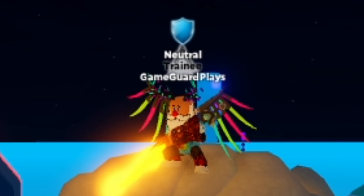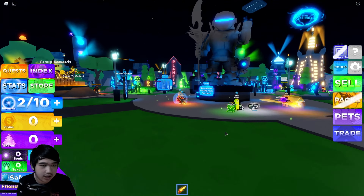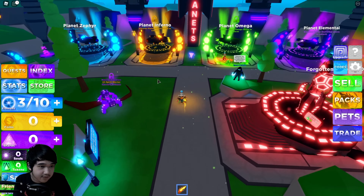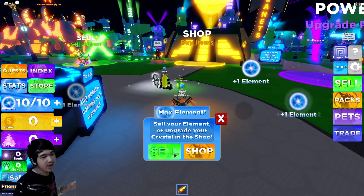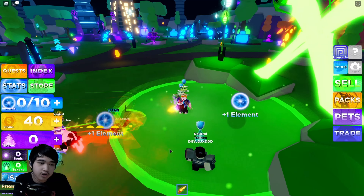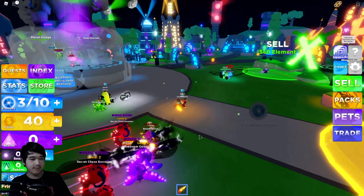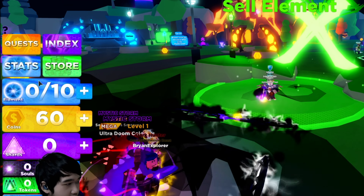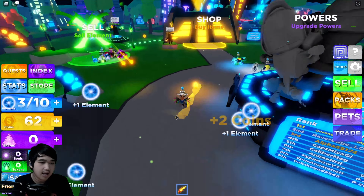There are many new things going on here. There are still portals from the first game, but there are different types now — like spaceships and all that stuff. Let's start off by being the best ninja of all. Basically, Ninja Legends is where you become stronger by clicking and training yourself. On the left side of my screen it says 'element' — each time you click you get an element.